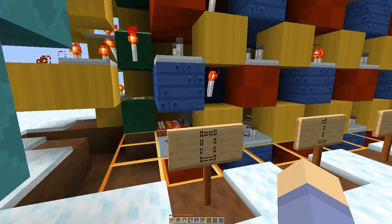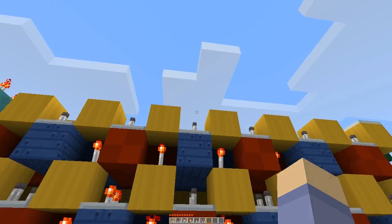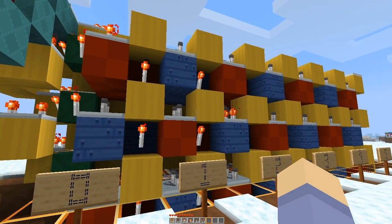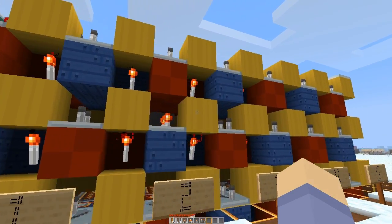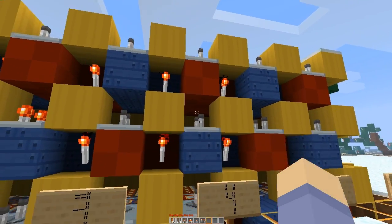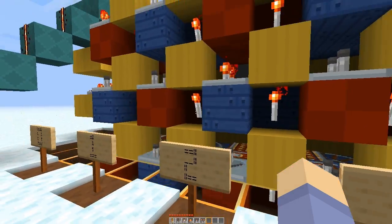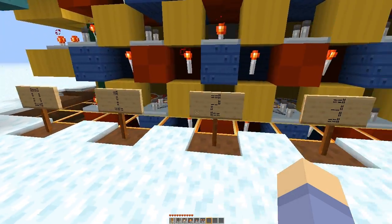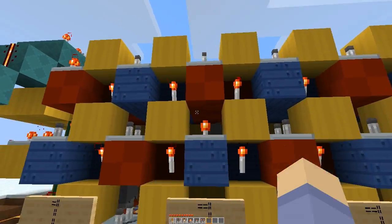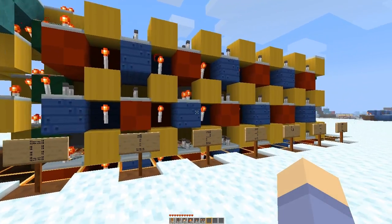Each layer is a digit. This is base 7, so if you were doing decimal you'd have ones, tens, hundreds digit. In base 7 you're going to have ones, sevens, and then your 49 digit. And then 0, 1, 2, 3, 4 says how many ones, how many 7s, how many 49s you have, and then you just add it all together.